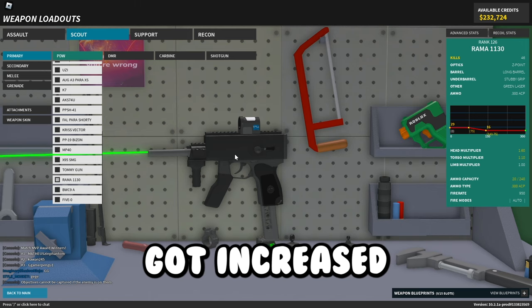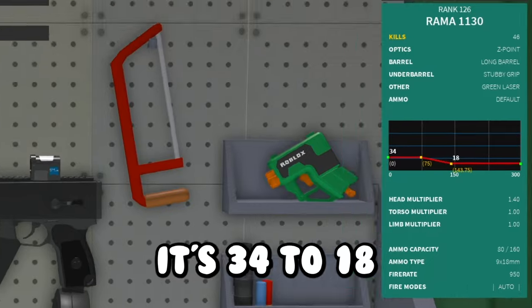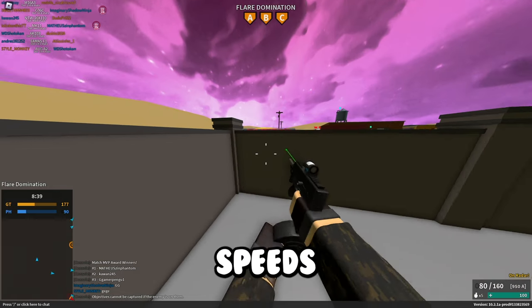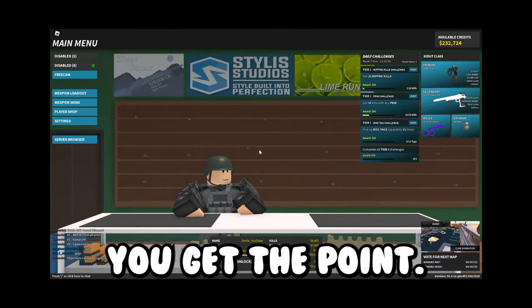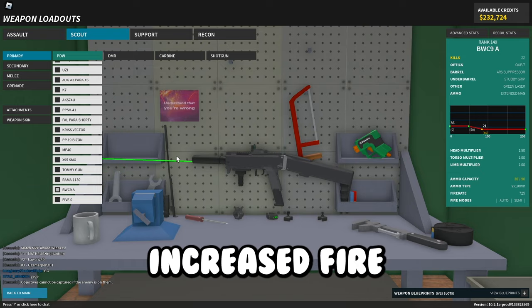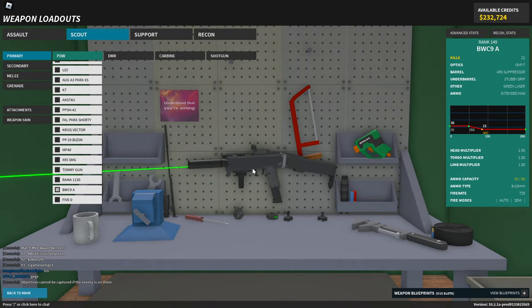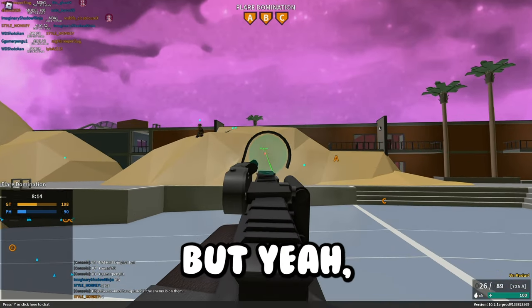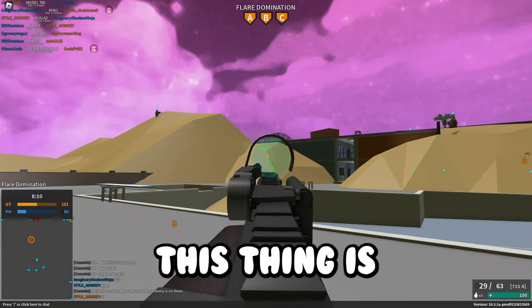The Rama 1130 got increased damages — now 34–18 from 25–15 — and increased reload speeds. The BWC9A got new recoil with improved accuracy, and an increased fire rate from 666 to 725, but it lost its torso multiplier. As you can see, it's a lot more accurate and fires a lot faster, so this thing's pretty nice.